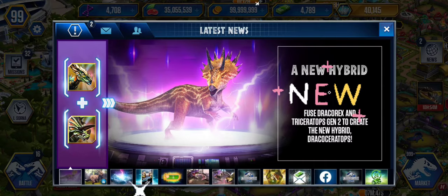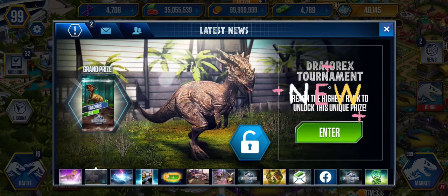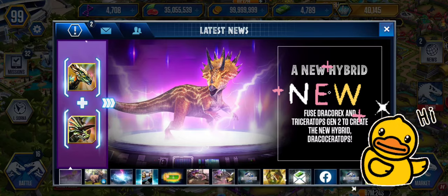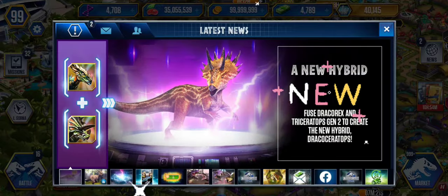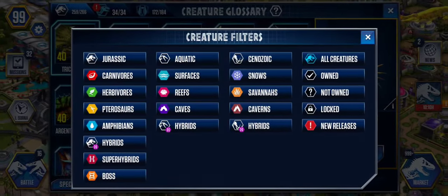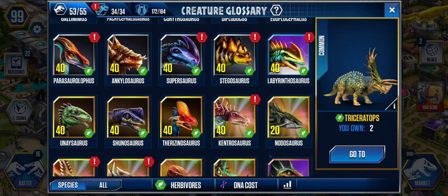Guess what we're getting today — a new dinosaur hybrid! It's created by fusing Draconex and T-tops. The new hybrid is called Dracoceratops. I think it's very cool. Okay, it's a new dinosaur and that's all that matters. Are you ready to do it? Let's go ahead and find it.